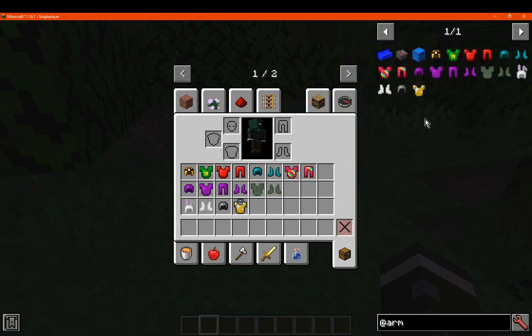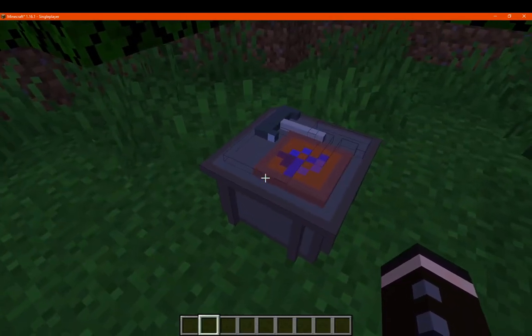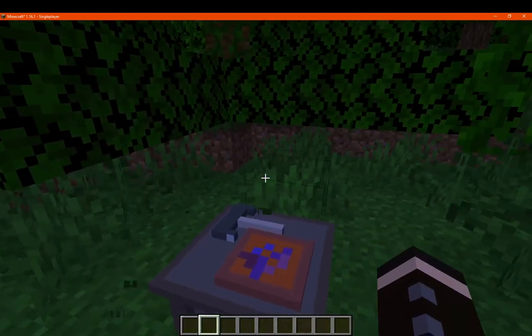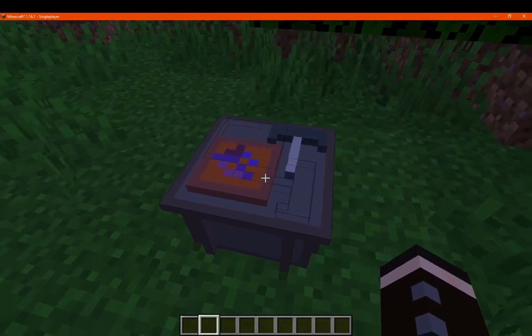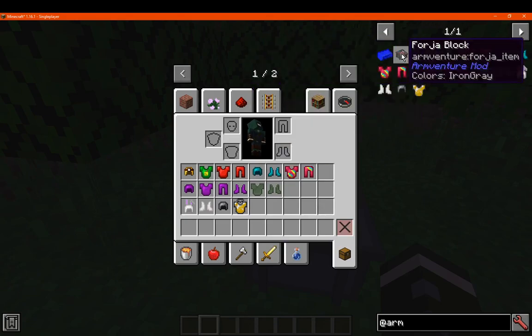First up we'll cover the recipes. There is also a forge block which just seems to be for decoration as far as I can tell, unless it's supposed to be integrated into crafting later. For the most part it just seems to be for decoration or maybe used for something else for the mod developers or other mods.